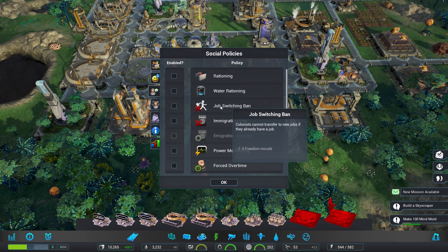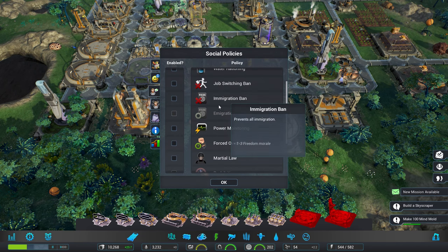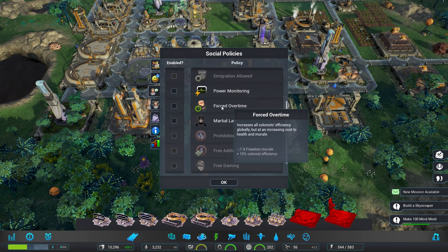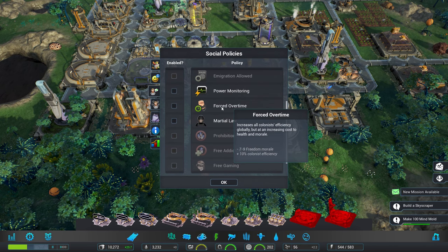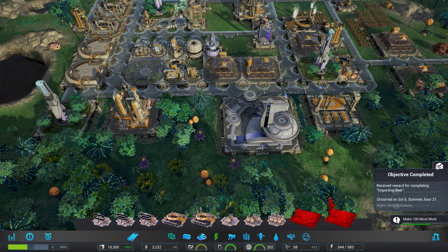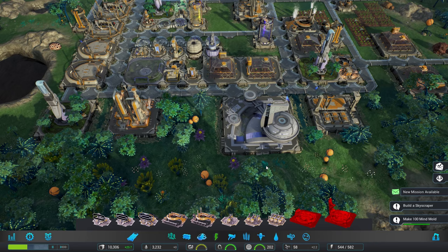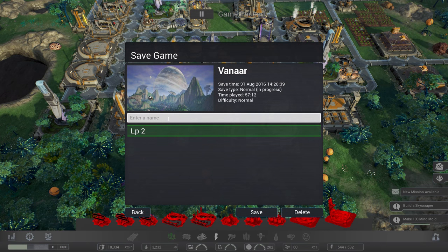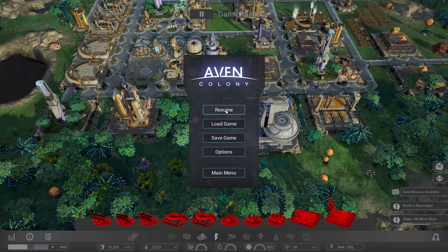I don't think we need the other things though — I don't want to take down freedom too much. Power monitoring, no I don't think we need that one. But free gaming seemed quite cool. It's getting up to that sort of point where I'm getting a little bit paranoid, so we're going to quickly save the game. There we are — and resume.